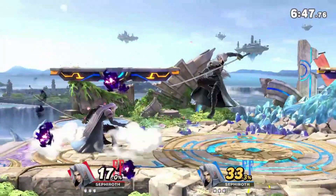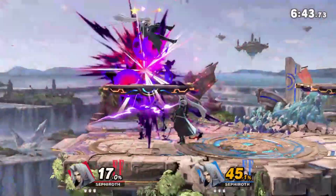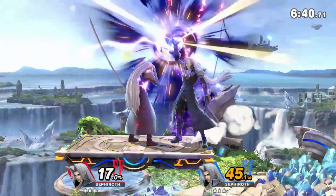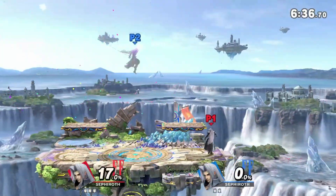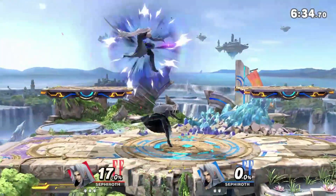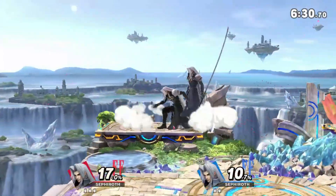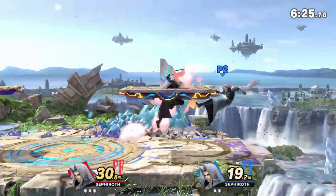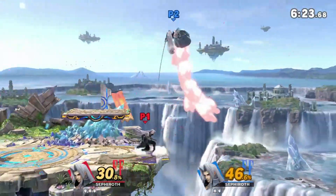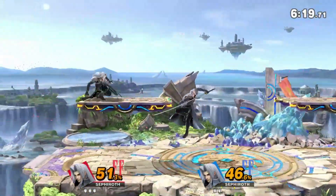You can also break shields with his neutral-b, which takes forever to charge up fully, but if you do it destroys shields. Once you break their shield you can kill them at like 4% because you can charge again and it kills at like 30, then throw an f-smash in there. If you can get those shield break setups consistently - like getting down smash reads into kills at 50 - that's going to be insanely strong, though it is fairly risky.